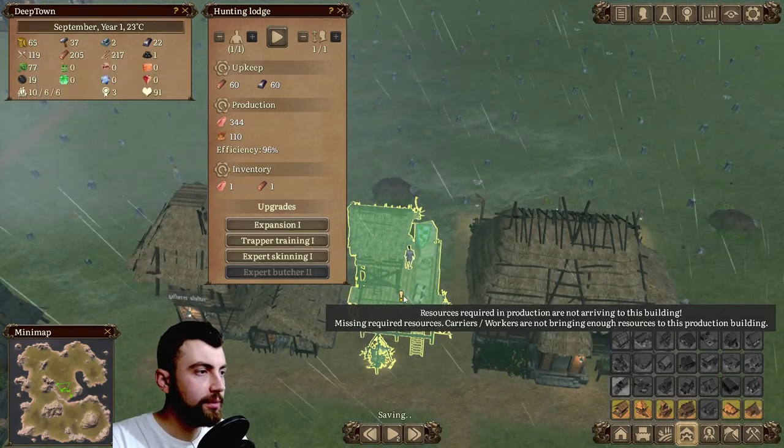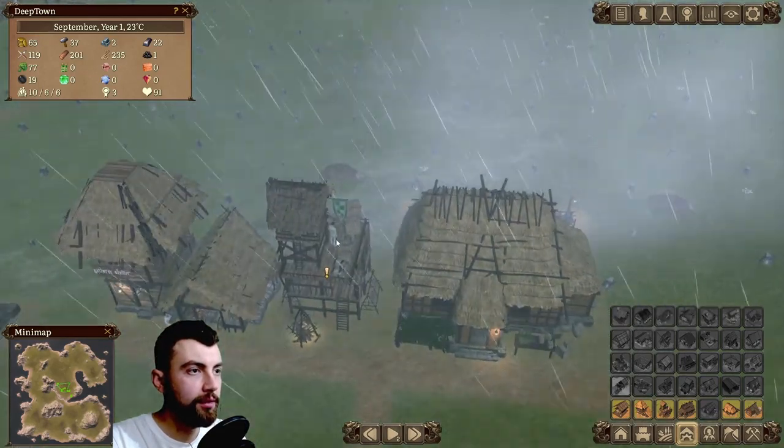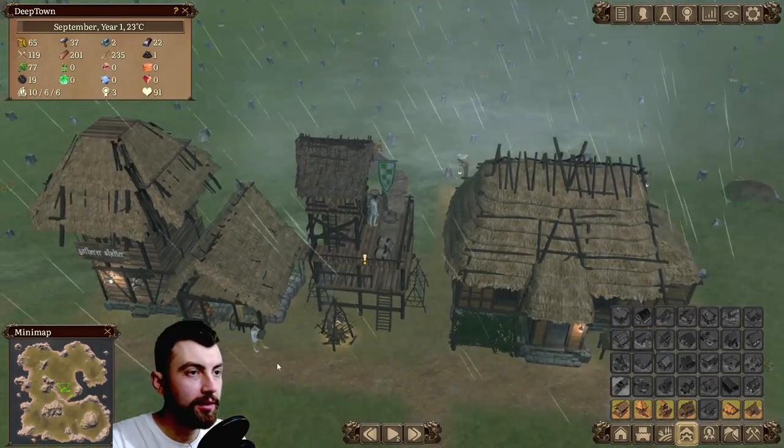Resources required in production are not arriving to this building. What is this guy doing? He's just part of the building — not a real worker.